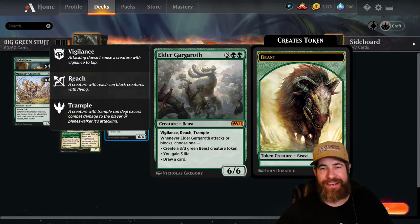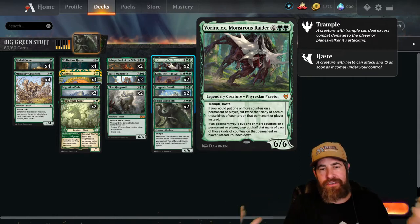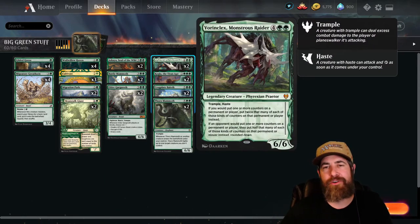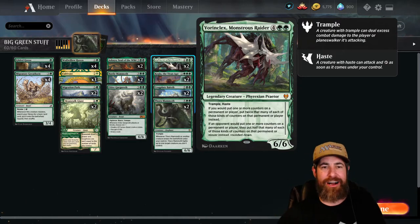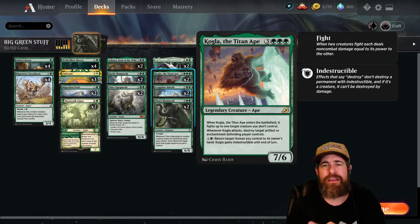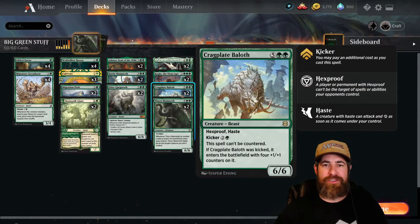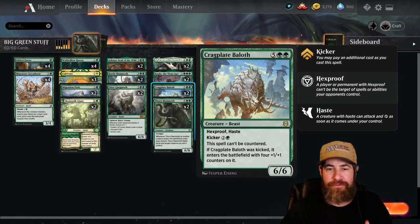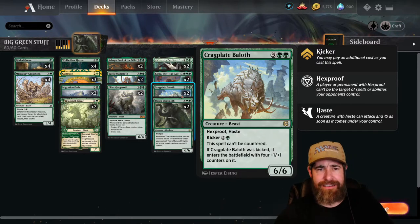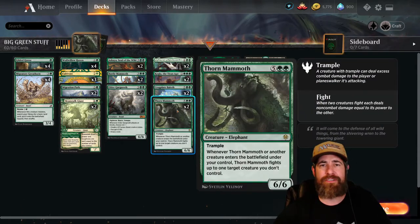We have two Elder Gargaroths — vigilance, reach, trample, and whenever it attacks or blocks you create a 3/3, gain 3 life, or draw a card. That's why it's mythic. We've got two Boneyard Kloxes — 6/6 trample and haste. We also get multiple triggers off of Boneyard Klox from our Great Henge. Kogla is a 7/6 that fights a creature when it enters play, and whenever it attacks it destroys any artifact or enchantment your opponent has.